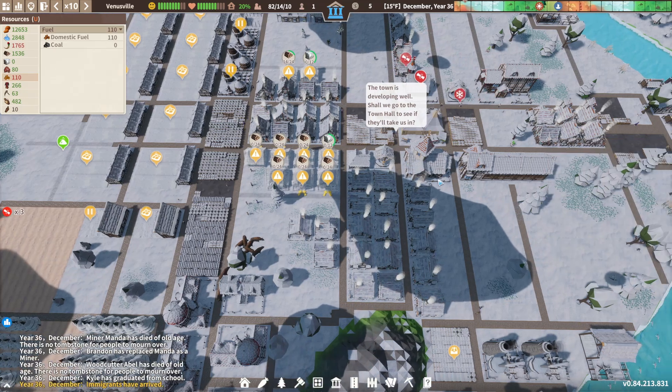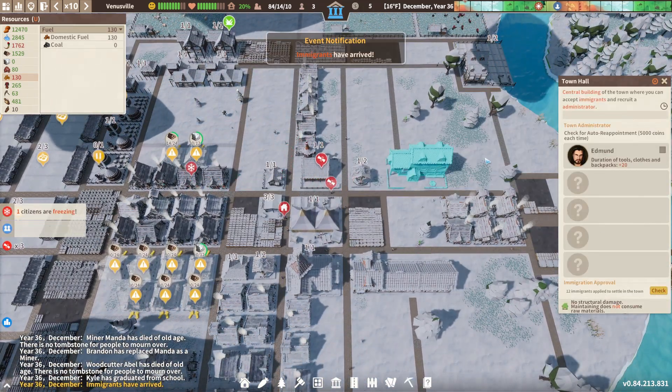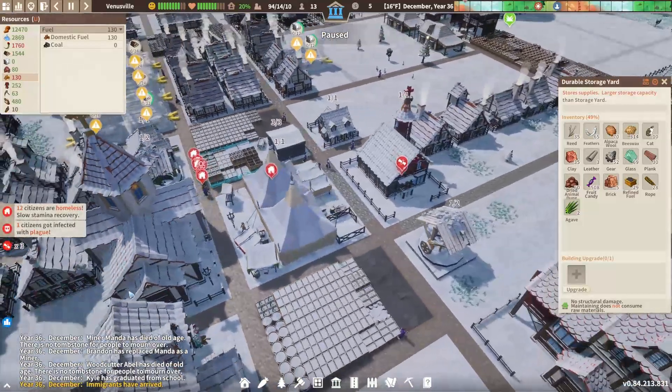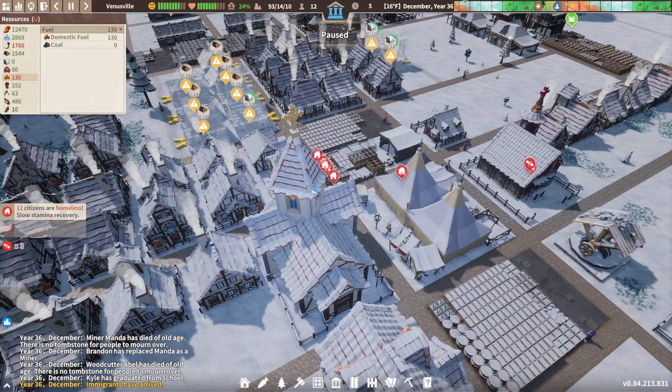Buffalo, right here. Come on, guys. Okay, we have extra people. Where do you think you're going? This guy's gone — cholera. Bye-bye.